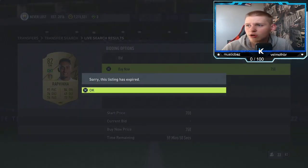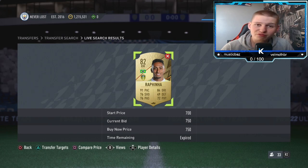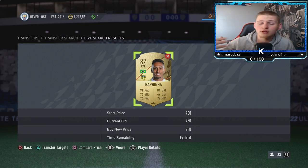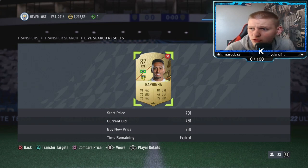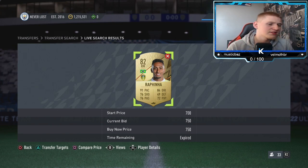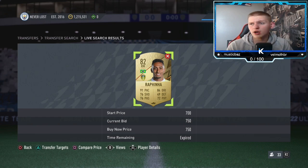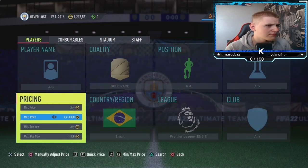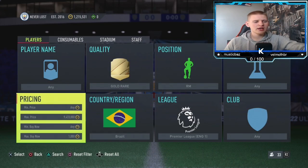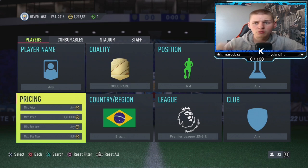We've got one here — 750 coins. We pick that up, that would have been 550 coins profit or something. After tax, that's a dub — 500 coins profit. I think they probably come up for quite cheap quite a lot as well, so not a bad little first method. Let's get into the second one right now.